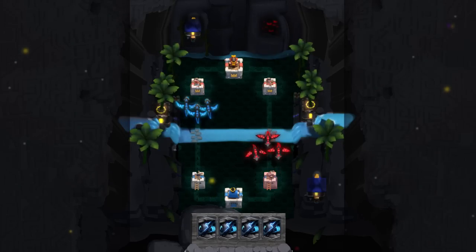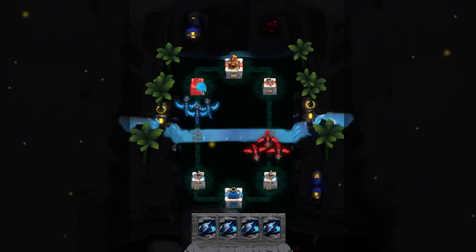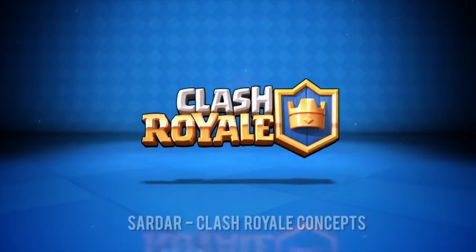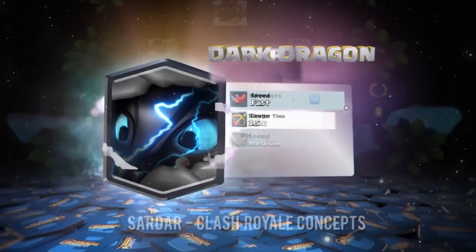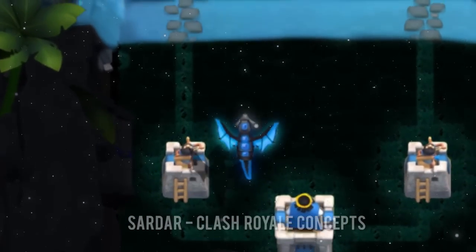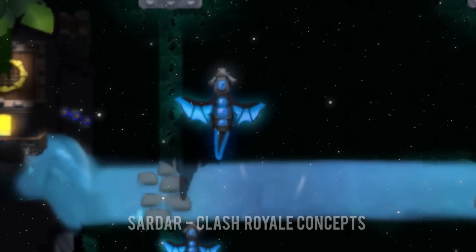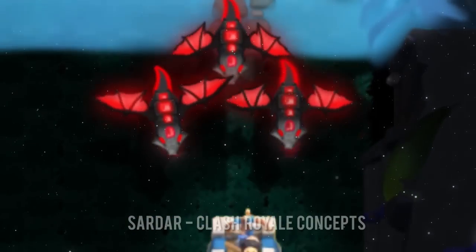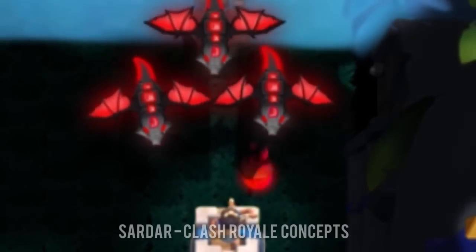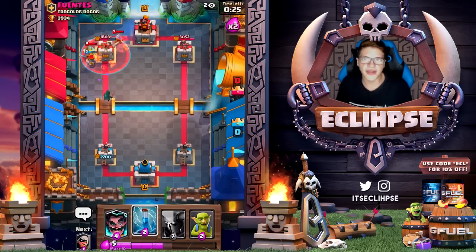This card looks pretty insane — it shoots like a massive blast at the tower, and I feel like this concept may be a little bit overpowered, but it definitely is awesome. My overall opinion on the Dark Dragon is similar to the Ghost: I really like the card and the concept, but it can get really overpowered very quickly. Imagine you put one down, mirror it, then clone those — you're gonna have like a million dragons around the map, and that is not something I look forward to dealing with.